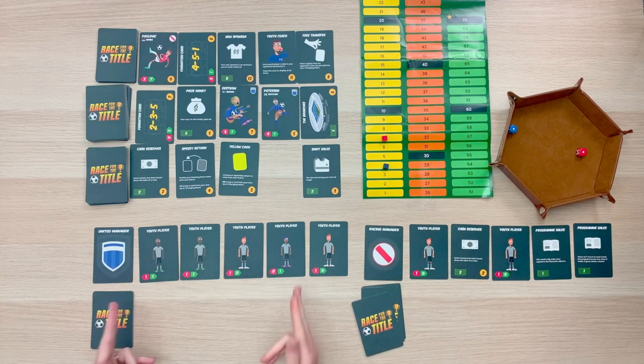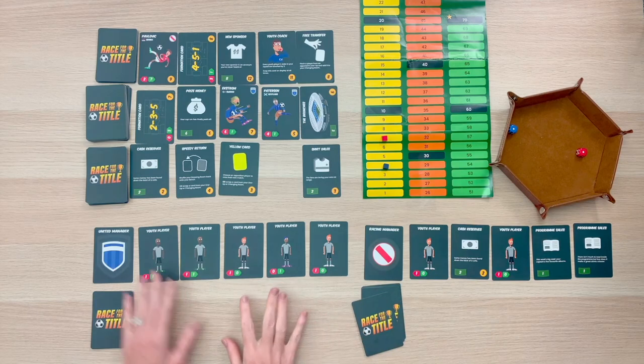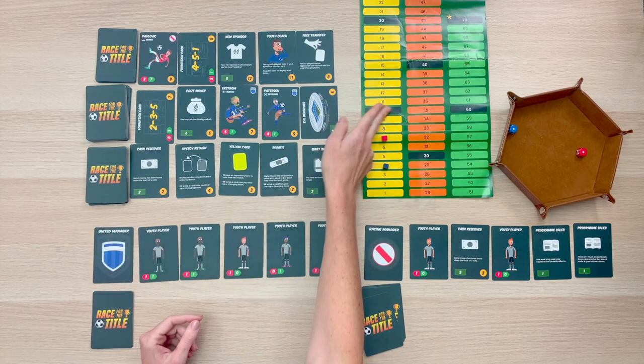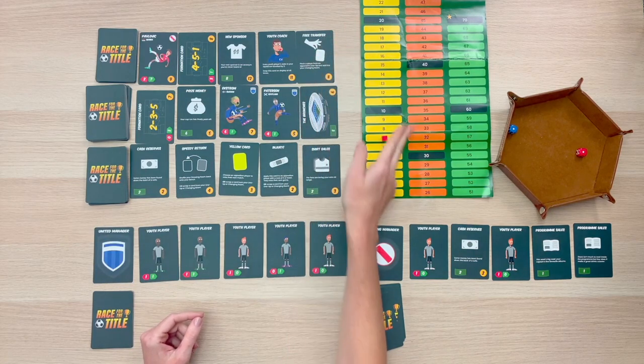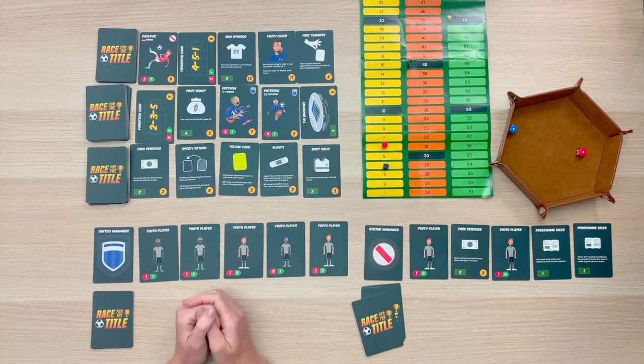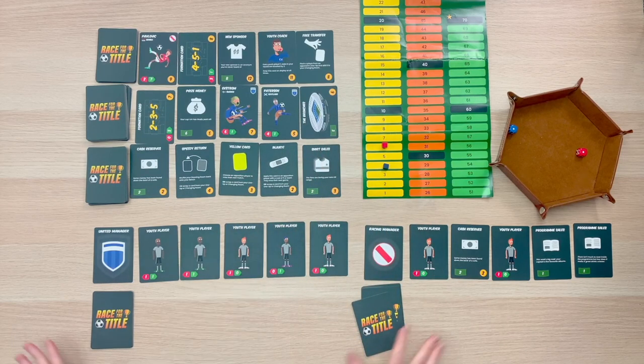Play would continue to the United Club. I do want to remind you that when a player reaches the black spaces on the score tracker, that is going to initiate those incident cards, and it's only the first player that reaches those spaces where they will come out. But other than that, I hope this gives you a good idea of how the gameplay works in Race for the Title.